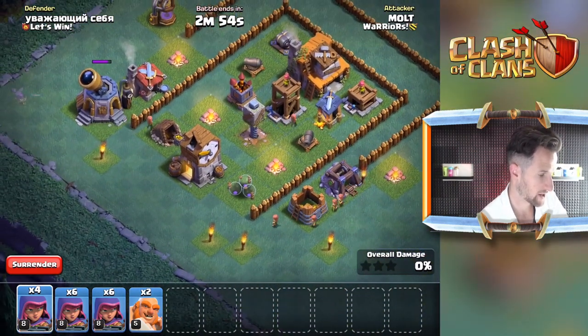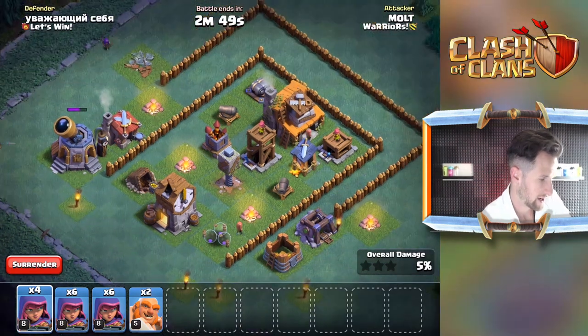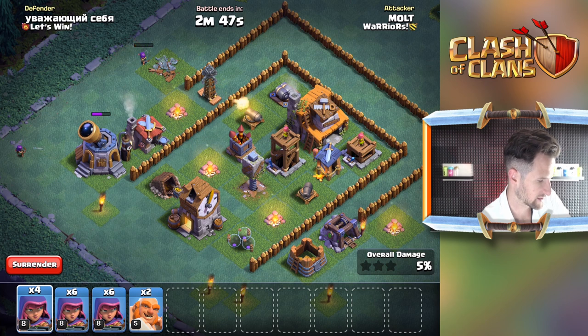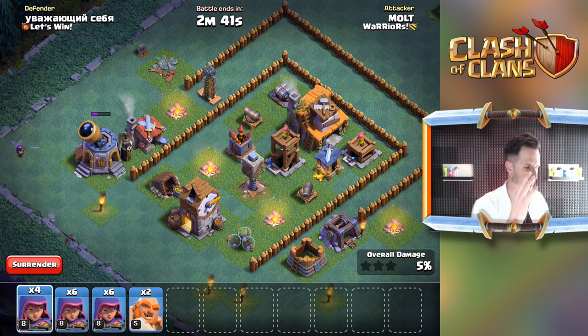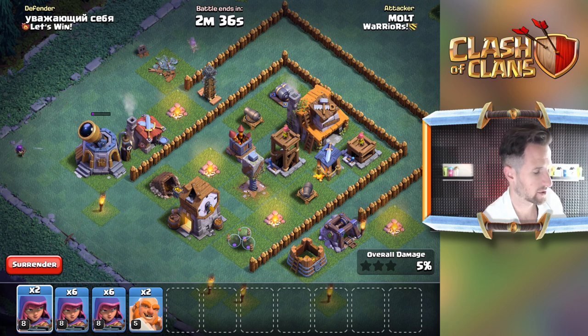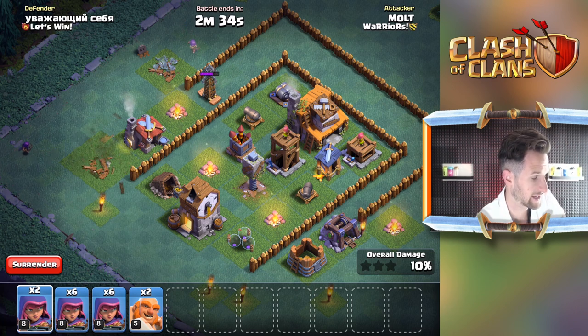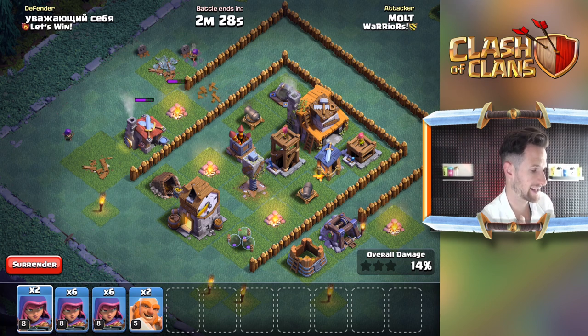I don't think we can get anything else, but we should be able to take out those buildings right there. There's a Tesla right there - do I want to take out that Tesla? It's kind of out of the way, I don't think it's gonna be a problem. Let's go ahead and just drop off two archers on the Tesla to take it out - that's gonna be enough. And then that other archer is clean, and then let's see if we can take this out.